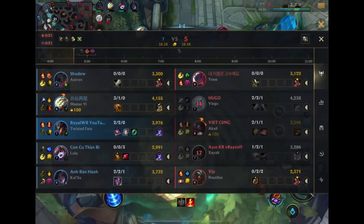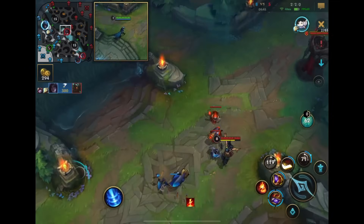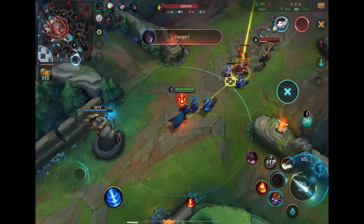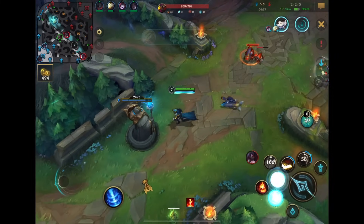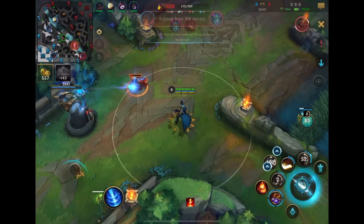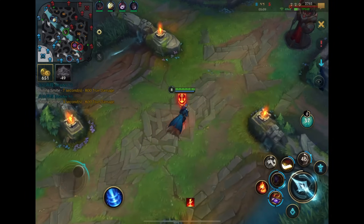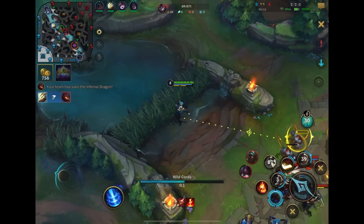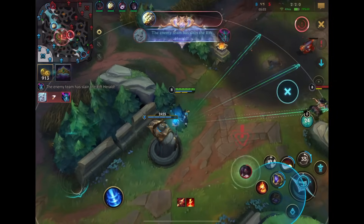Nautilus is trolling by chasing down the Kai'Sa instead of Master Yi — that's a massive troll. But you can see the power of Akali once she gets a few kills; it's so hard to stop her all-in. Now we're actually pretty far behind — we're like an entire level down. So even though we started off with a great lead, a lot of unfortunate things happened and now we are behind. Looks like the enemies are going for the Herald, but we'll be taking the Dragon. Obviously the Herald is always better, but Infernal Drake is the best Dragon to get, so it's not too bad.